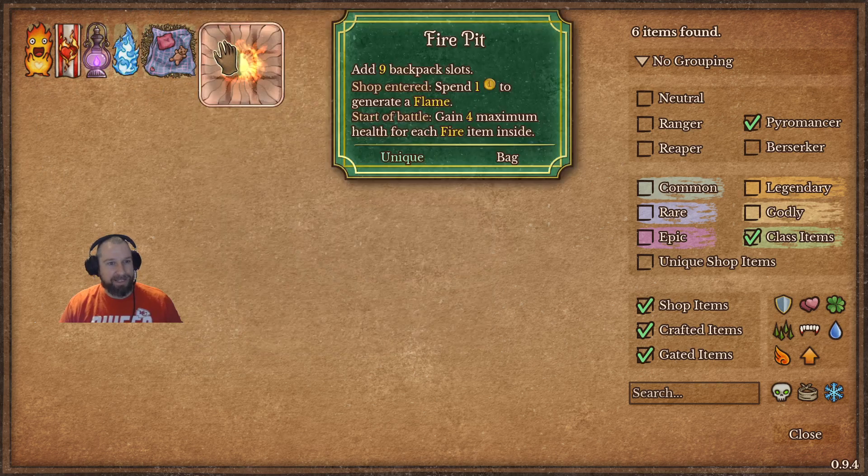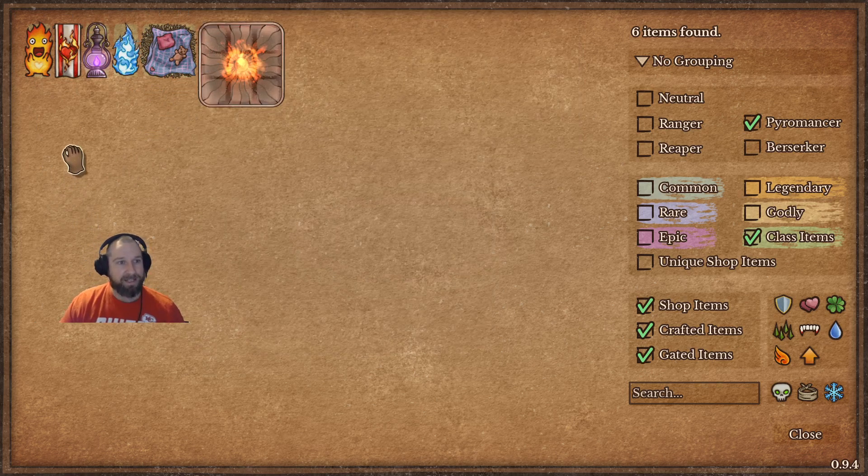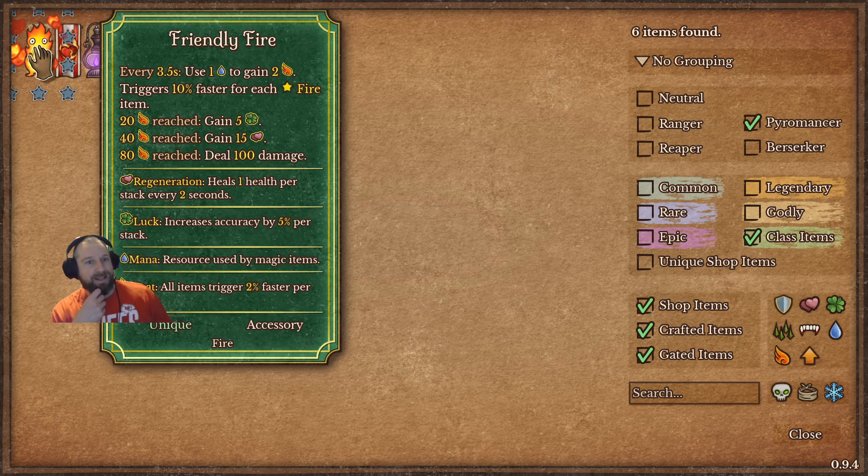We always mention the subclass items as the biggest build-around aspects of each class. For the Pyromancer, there's first and foremost the Friendly Fire — the mana-based ability that lets you spend a mana to generate 2 Flames. So if you generate a bunch of Mana, you generate a bunch of Flames and scale up all your abilities. It has 20 Flame, 40 Flame, and 80 Flame threshold abilities — these do not spend the Flames; they trigger when you hit those thresholds. Hit 20 Flames and you gain 5 Luck, for example. Lots of activations coming out of this.